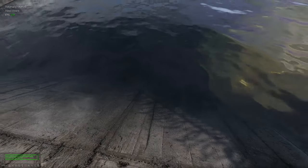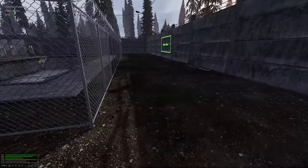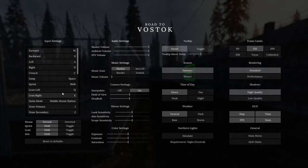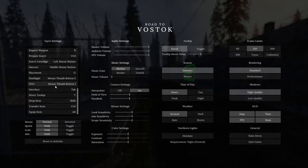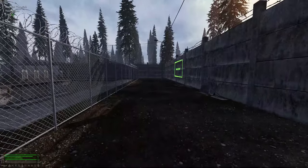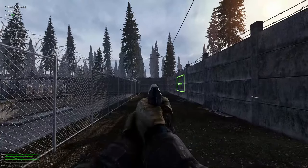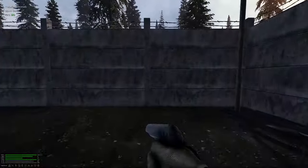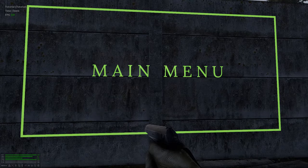I'm feeling cold just looking at this water. Alright — you can't jump. You can crouch. Can you prone? I don't remember. No prone. I think that's something they should include — would be nice. I wonder if crouching affects your aim stability — doesn't look very different.